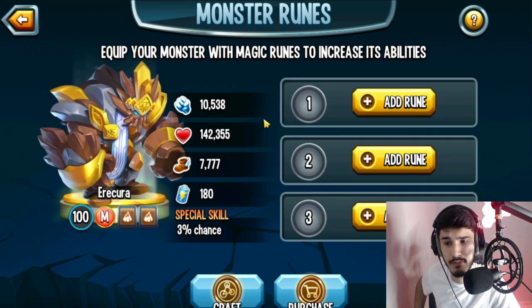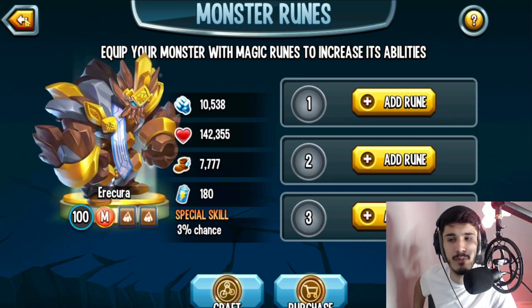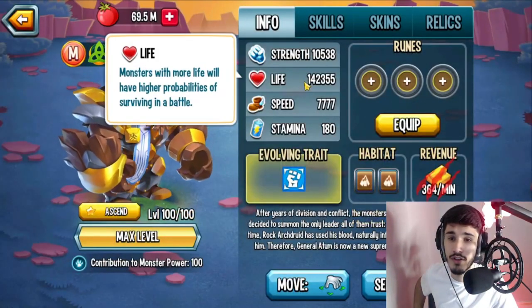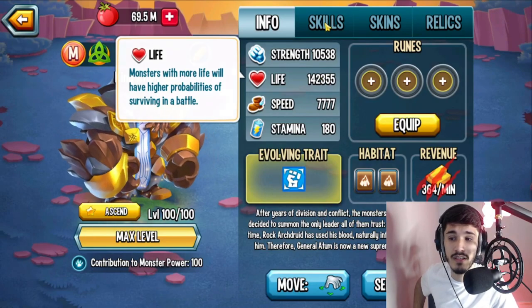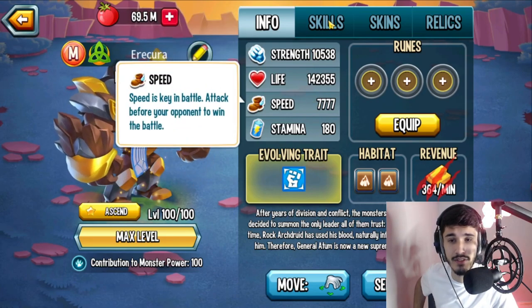Let's go ahead and take a look at the stats, guys. You get about 142,355 life, which is really important — I've never seen that much life before. This monster has the highest life stat in the game right now compared to every single monster out there. That's pretty good — it's a Megaton, it's supposed to have a lot of life.